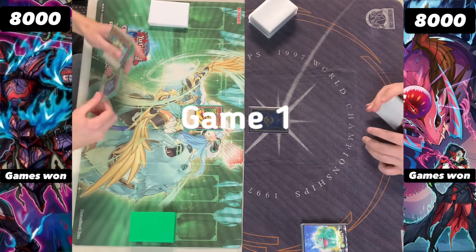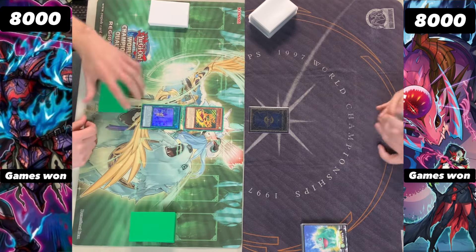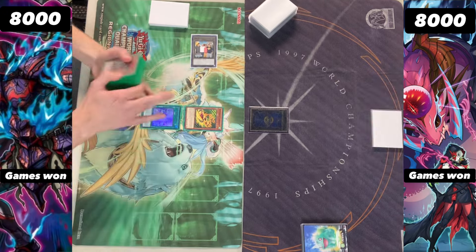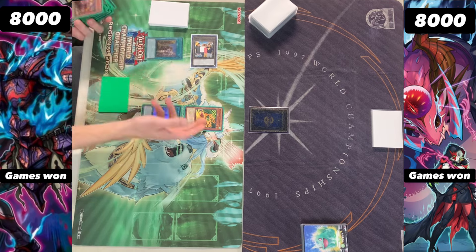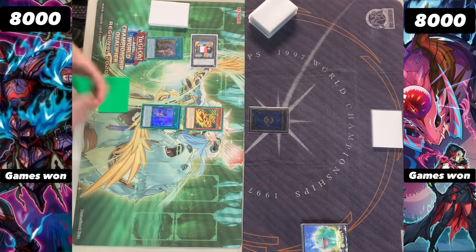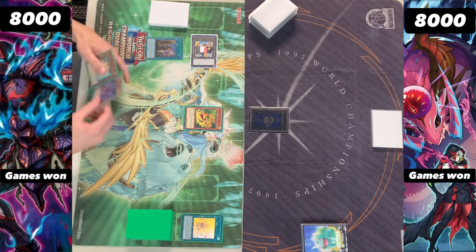Before we dive in over to Lake Comscar, we are going to be seeing PK have the advantage of going first here with a summon of the Terror Top, and then we also have a copy of the Rite of Aramis here. Playing a copy of the Token, and then also the Fateful Adventure onto the field — quite a nice little boost to the deck, not always needing your normal summon, I should say.